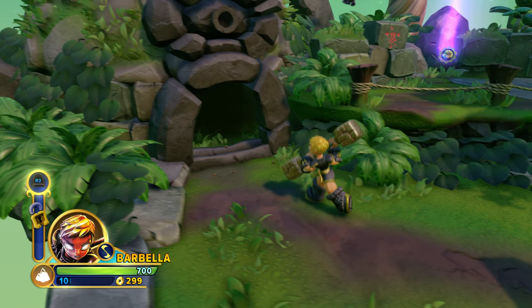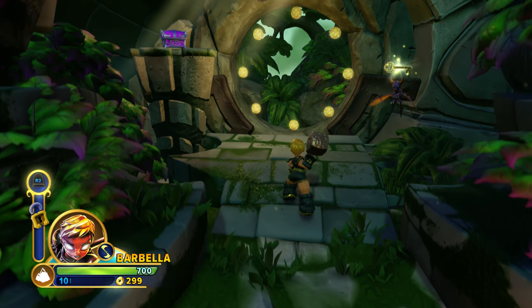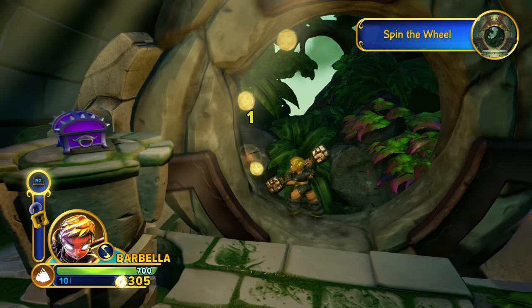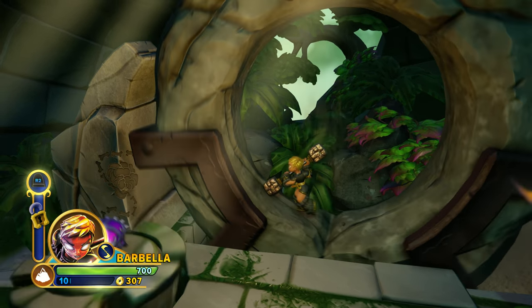We are investigating this area, which has a lot of crazy experience going on with mind magic. Barbella can also summon this really cool boulder square, which she can then hit with her staff towards enemies. Now if you look up on that plateau, you'll see a soul gem. Let's see if we can find a way to grab it. Imaginite chests contain mind magic that can be used to create amazing Imaginators.